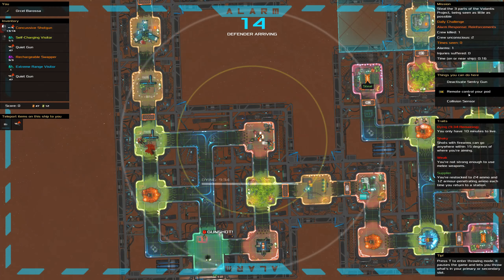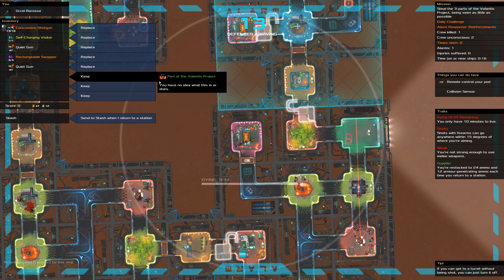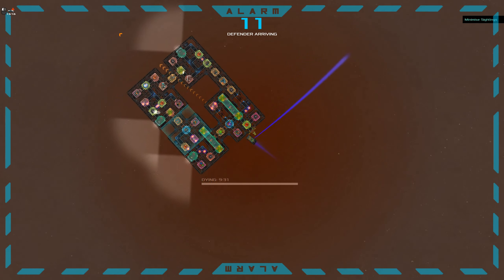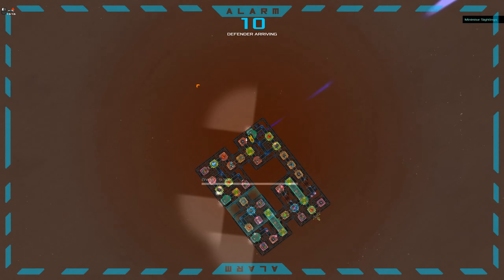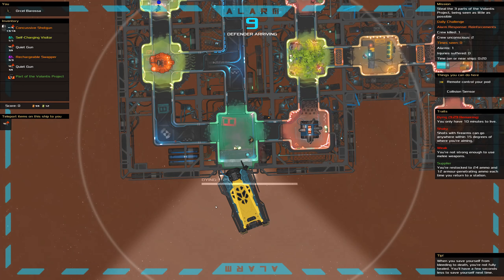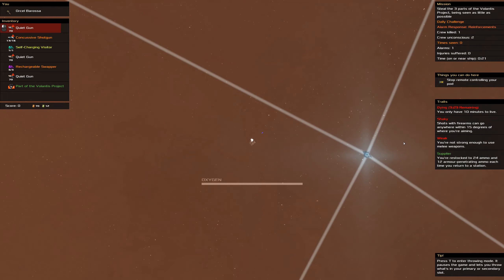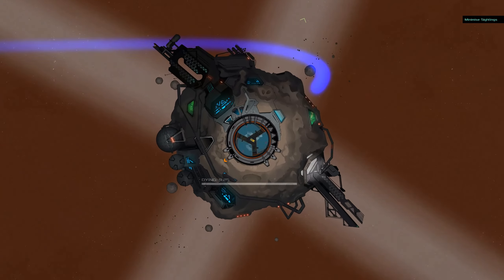Here I'm actually going to use the extreme range visit to deactivate that. Take the key. Visit in. Open this up. Take it back. Let this turn back. And then while I do that, we'll have you move down. This also gives us a different entry point. Now I can just shoot this out. Take the gun though. Okay, there we go. Got that done.